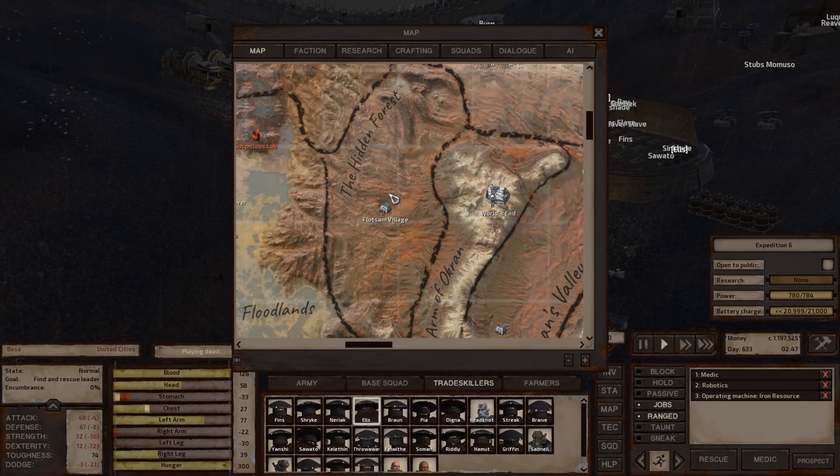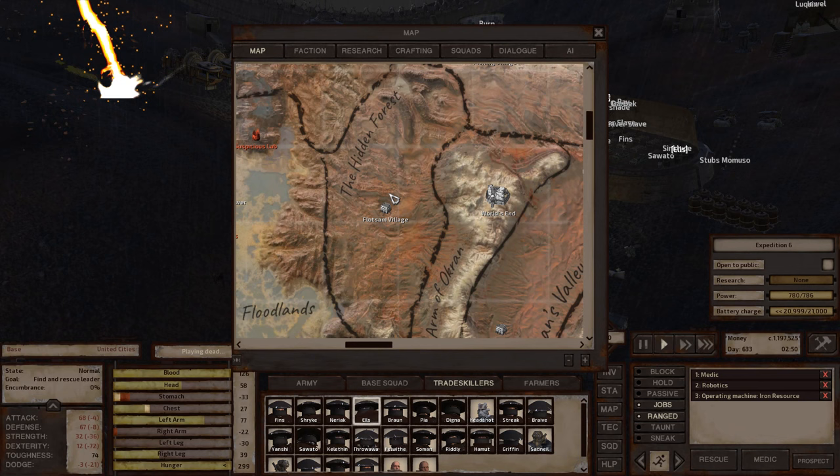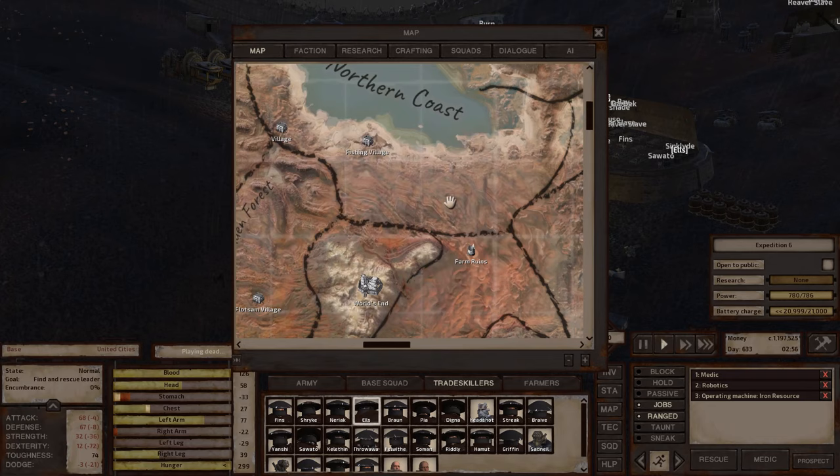The zone to the northeast of Hidden Forest is actually better — that's called the Northern Coast. Hidden Forest is actually okay for water and has pretty good fertility. It's just finding iron and copper close together that's the hard part, but it is a green environment, so growing there isn't the worst.